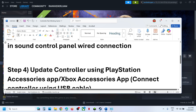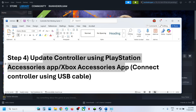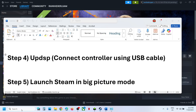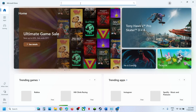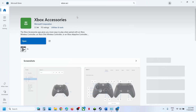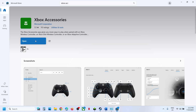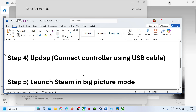The next step is to update the controller using the PlayStation or Xbox Accessories app. If you have an Xbox controller, open the Microsoft Store on your computer. In the search box at the top, type 'Xbox Accessories app' and click on it. Install it if not already installed. Once installed, open the Xbox Accessories app and connect your controller using the USB cable.